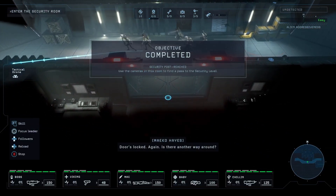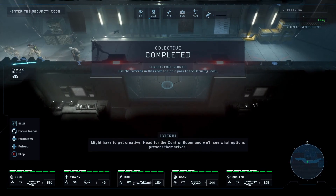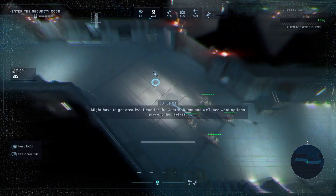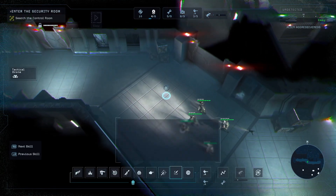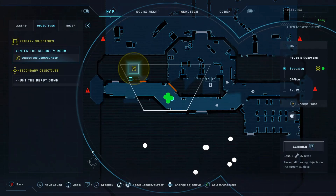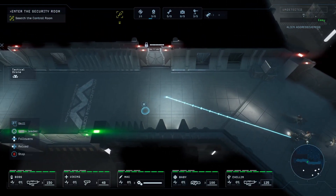Door's locked again — is there another way around? Might have to get creative. Head for the control room and we'll see what options present themselves.